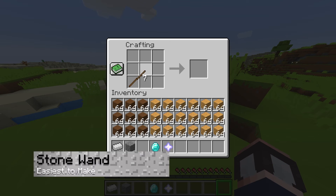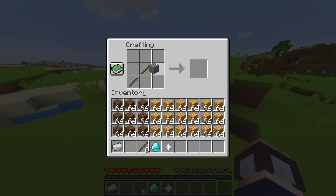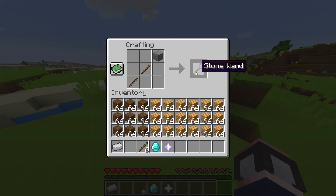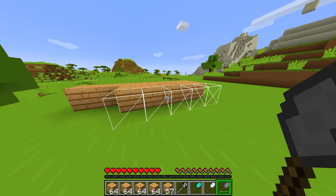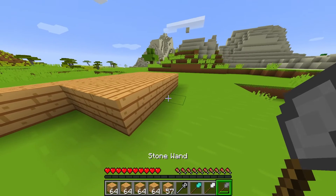The Stone Wand is the lowest level, made from stone, and it can only place five blocks at a time. It's limited to only the horizontal mode and it has a lifespan of 130 blocks. It's by far the most attainable wand to use, but it isn't too effective when compared to the others.